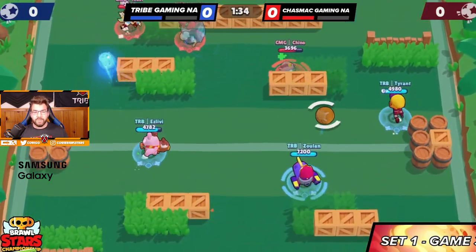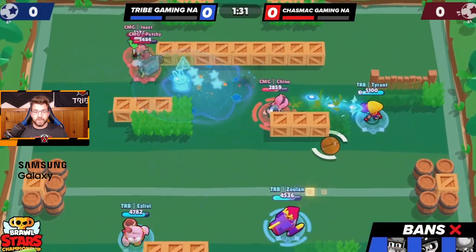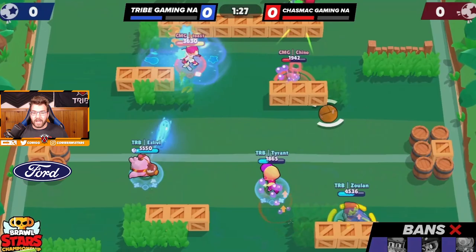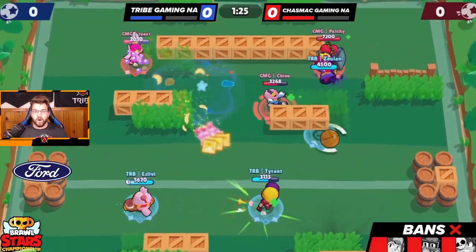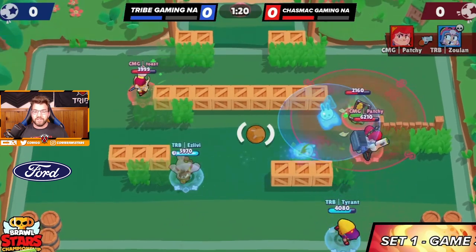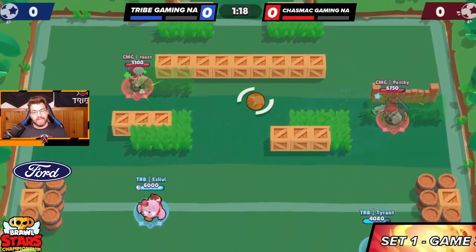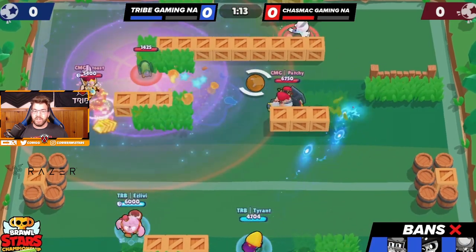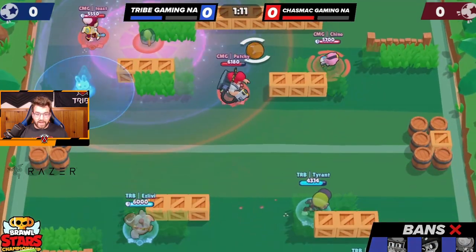Toast goes pretty low. isLiby gets another Squeak super, hits Patchy, and starts making work on the left side — doing a pretty good job getting them low. But Chino's just holding down the right side versus Tyrant and Zuan — it's so hard to push up. Zuan's going to jump in, get a kill, trade a kill, but we can't do much off of a trade kill on Backyard Bull.